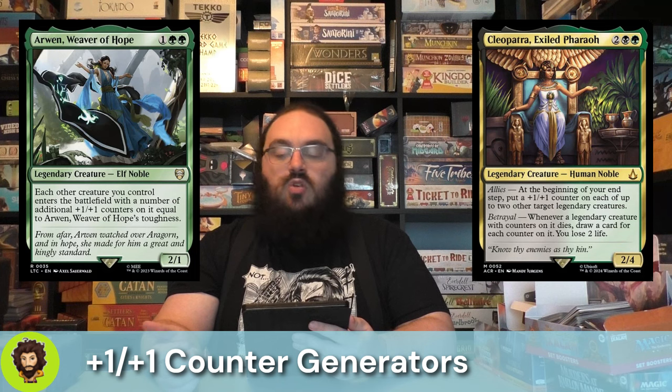Let's get started with those creatures that are generating some +1/+1 counters either for themselves or for others. At the top of this list, we have Arwen, Weaver of Hope — a 2/1 for 3 mana where each other creature we control enters the battlefield with a +1/+1 counter equal to their toughness, so naturally 1. But if we play her on turn 3 and get our commander out on turn 4, we're already going to start passing out counters since she's a legendary creature.